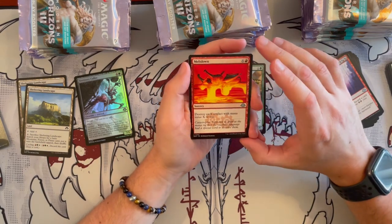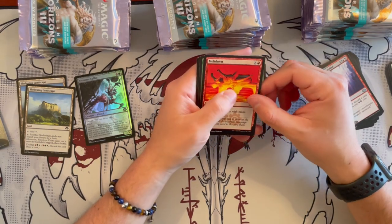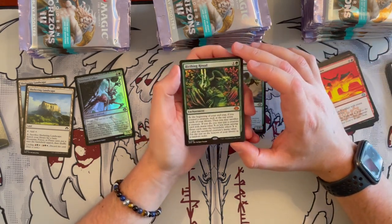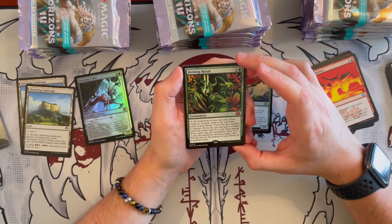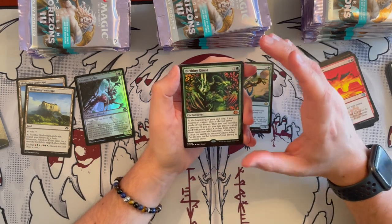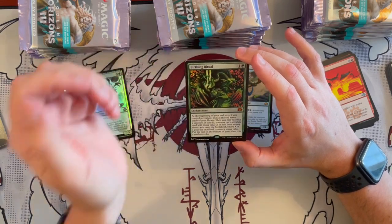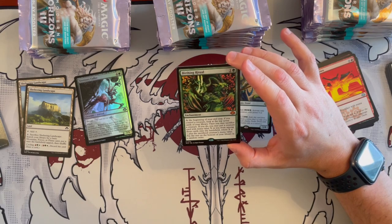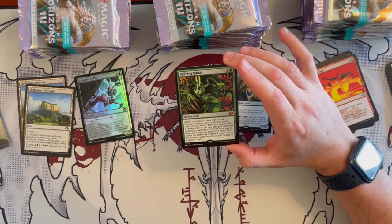Then we have Meltdown — from Urza's Saga. Destroy each artifact with mana value X or less. A classic. Then we have one of the first mythics — Birthing Ritual. It's an enchantment that costs 2. At the beginning of your end step, if you control a creature, look at the top 7 cards of your library. You may sacrifice a creature. If you do, you may put a creature card with mana value X or less among those cards onto the battlefield, where X is one plus the sacrificed creature's mana value. Put the rest on the bottom in random order.